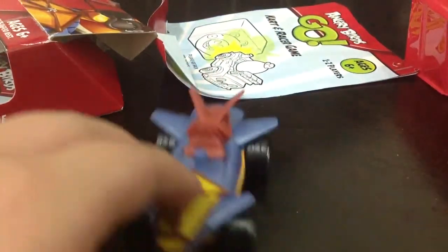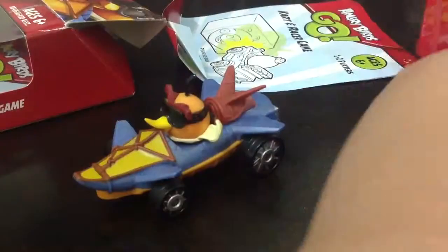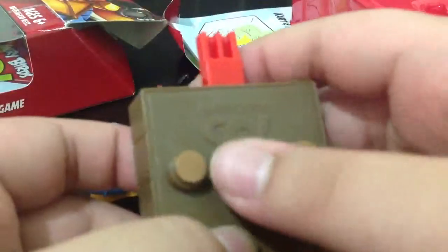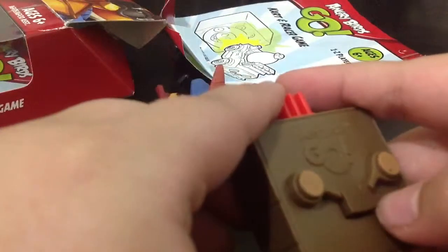The card here — you can put this, it's the orange bird, got a hole here. Put the hole into this pack here, put it in, and here is the card. And this is the launcher here. You know how to work the launcher — just press this in, like that.